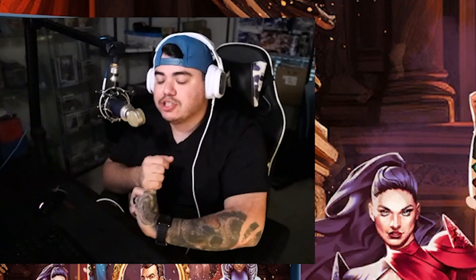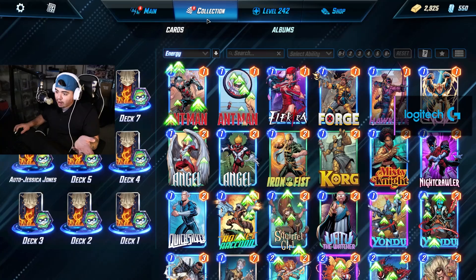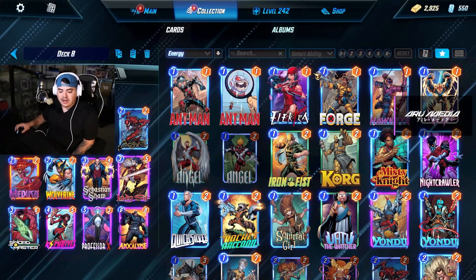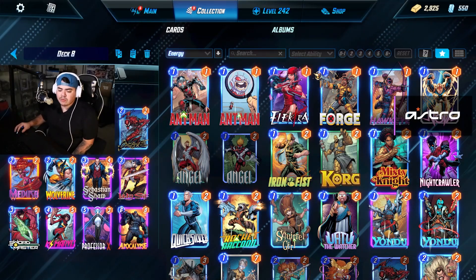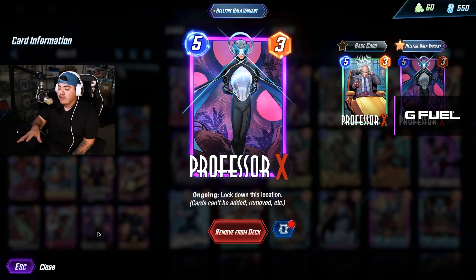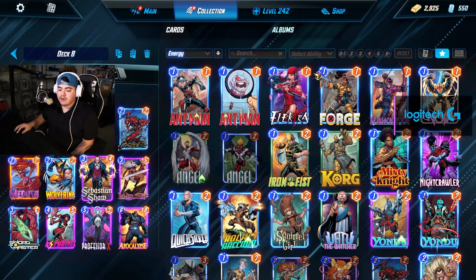Yes, I am talking about Sebastian Shaw and Ms. Marvel. I've been rocking with this discard deck that I've been having a lot of fun with. I know it's probably not the best deck out there, and I'm missing a lot of things. We're rocking Apocalypse, Lady Sif, Swordmaster, and Blade as discard fodder, and also Sebastian Shaw, Ms. Marvel, and Professor X. Professor X is absolutely insane — there have been many games where I've just locked something down, they couldn't add anything else, and we were able to take that lane and just win.